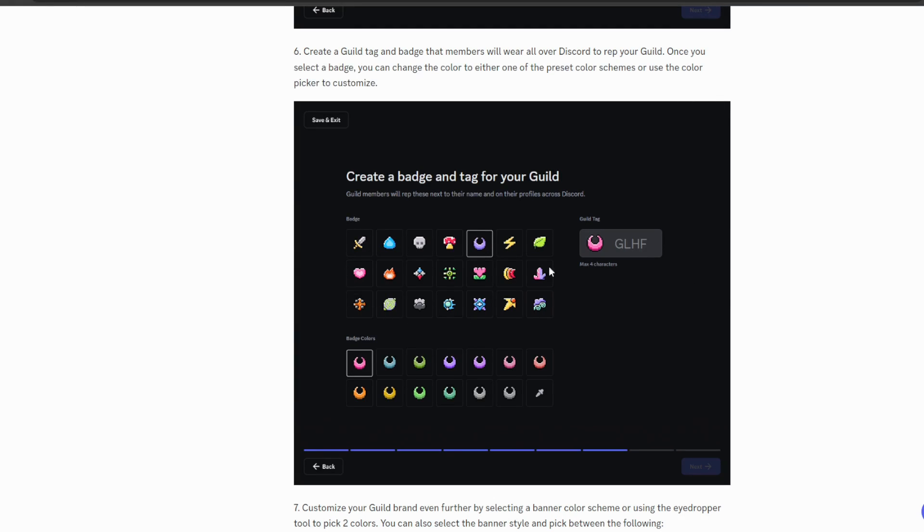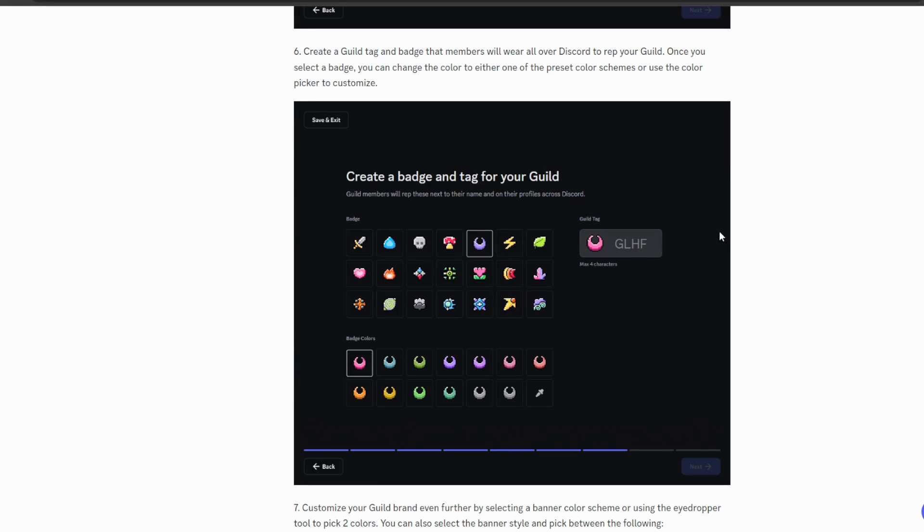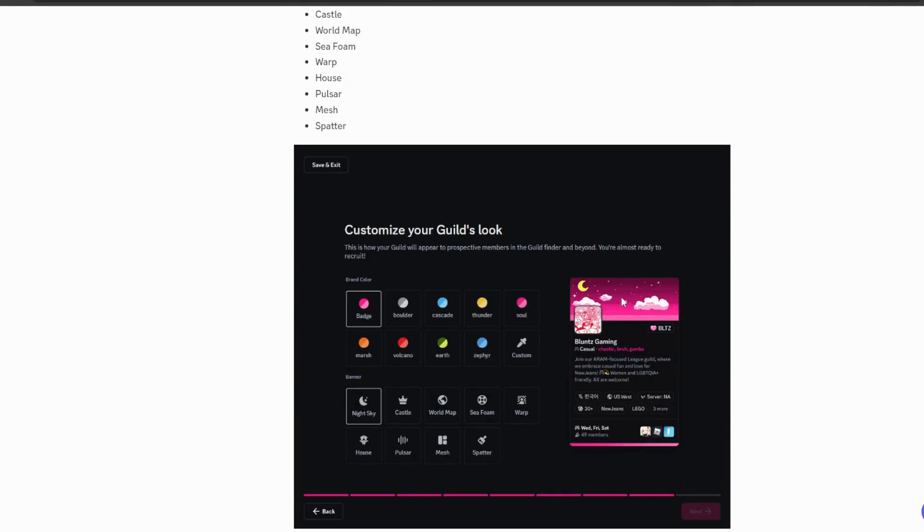You can choose any badge symbol from a set Discord provides, and customize the color to any color you like. You can also choose up to four characters for a guild tag — for example, 'GLHF' for Good Luck Have Fun. This tag is displayed beside all your usernames, and it looks pretty cool. It even supports lowercase letters, unlike some game clan tags.